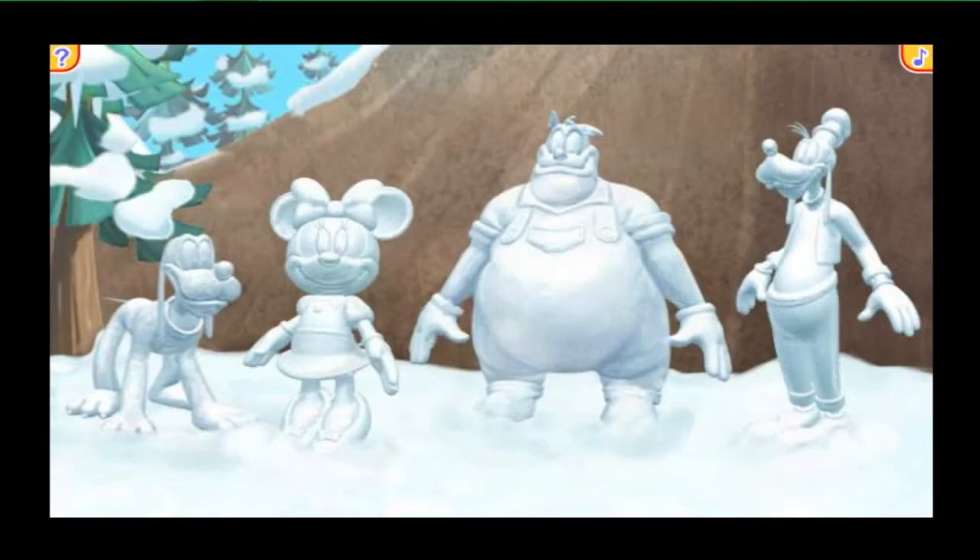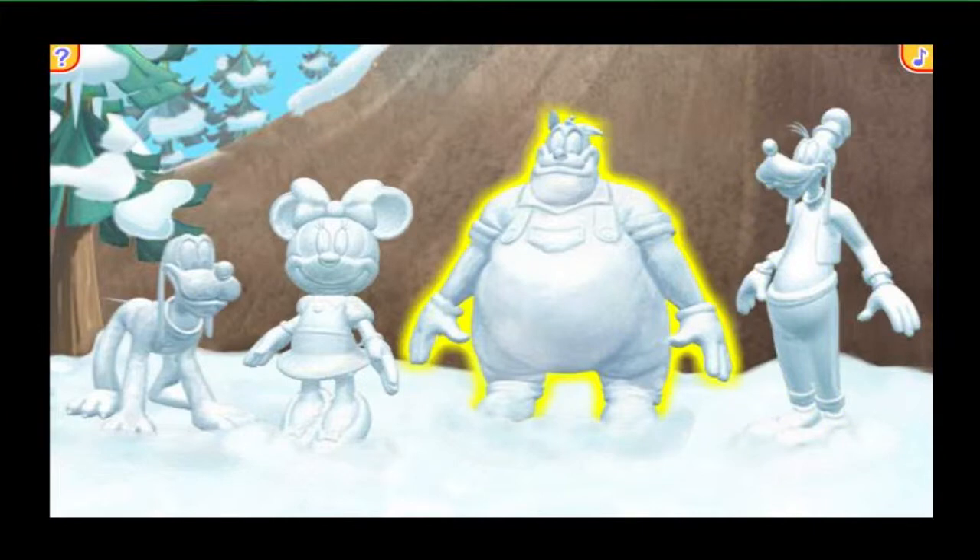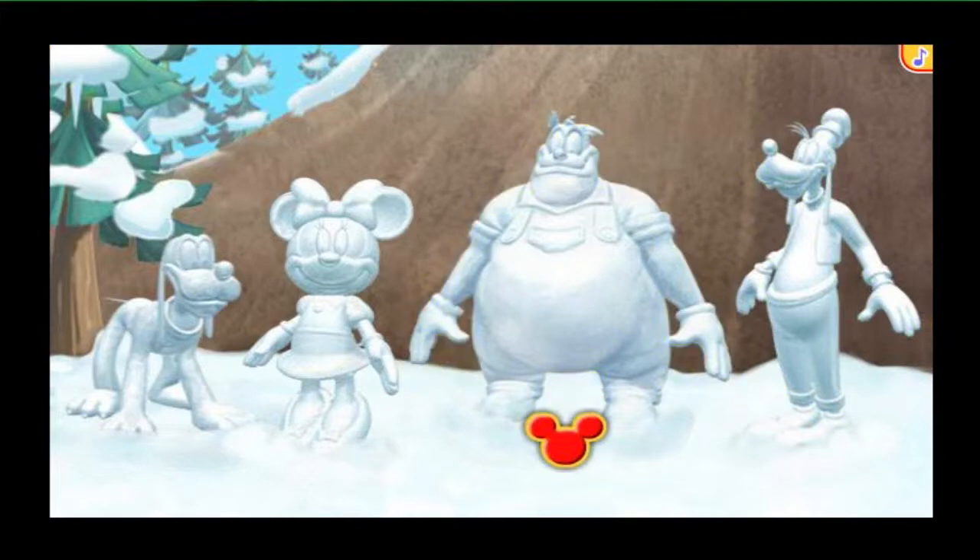Better put your mittens and earmuffs on! Our next stop is Mistletoe Mountain! I love the snow, don't you? We can play on Mistletoe Mountain all day, but we've got a Mickey Marker to find and a road rally to finish! Ready for your clue? The Mickey Marker is hidden inside a snowman that looks just like a pal of mine who wears big blue overalls! You did it — that's the snowman that looks just like our pal Pete, and you know what that means? We found the Mickey Marker!